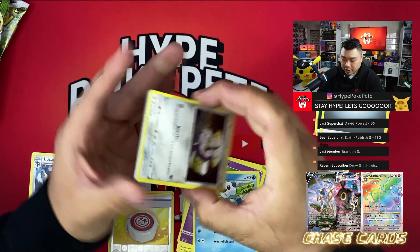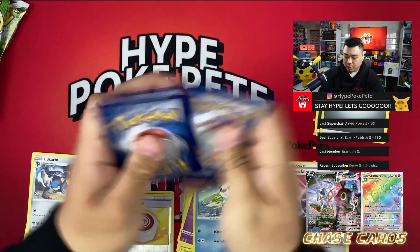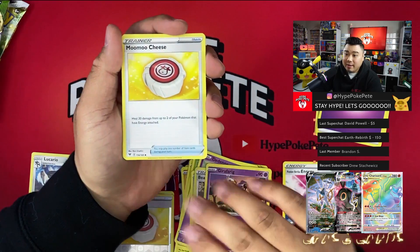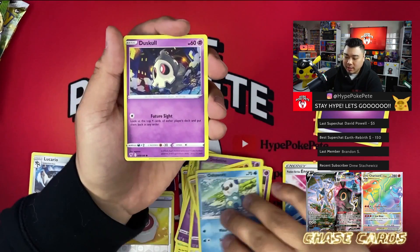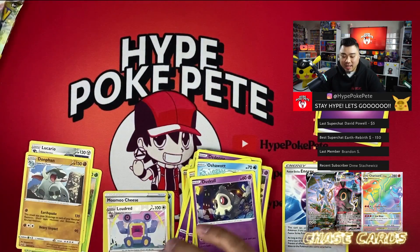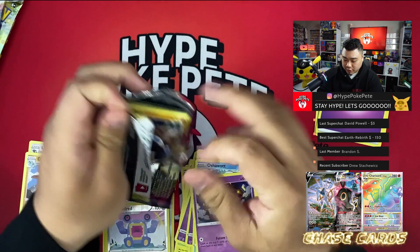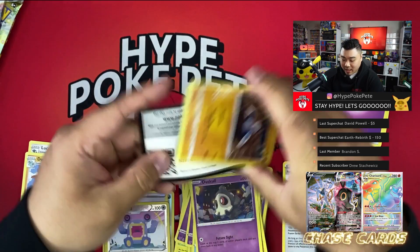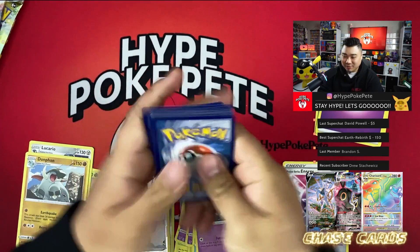Next pack — another Vivid Voltage. There's a total of three in this box. We got psychic energy, Girafarig, Moomoo Milk, Feraligatr, Seedot, Tynamo, Drillbur, Oshawott, Duskull, Loudred, and a Donphan — another non-holo rare. Last Vivid Voltage pack — we really need at least one big hit because we haven't gotten one yet.